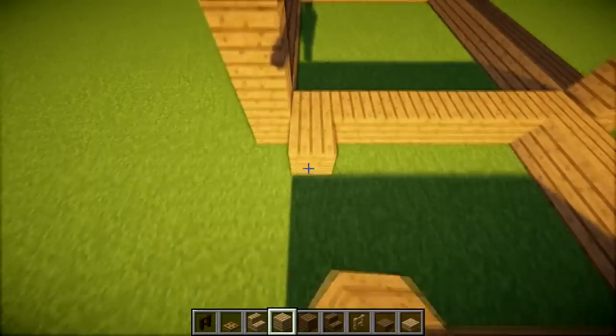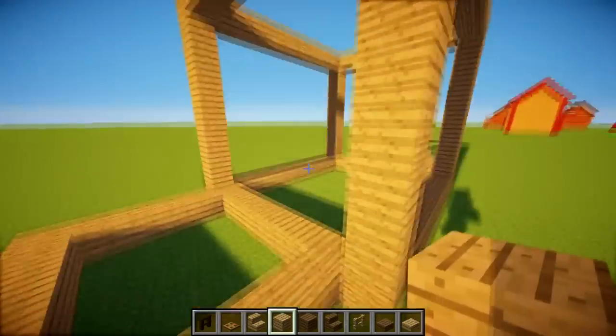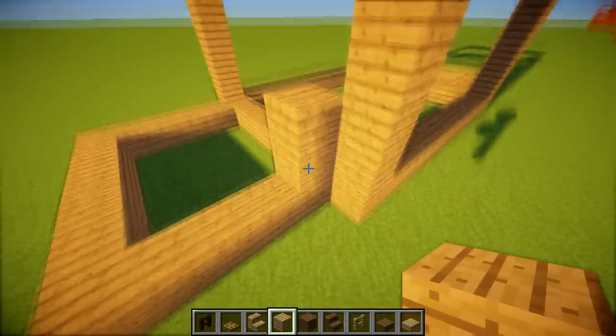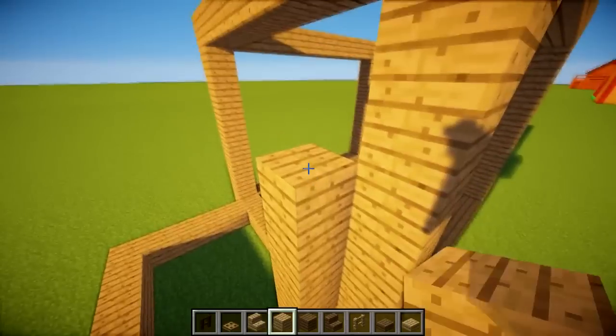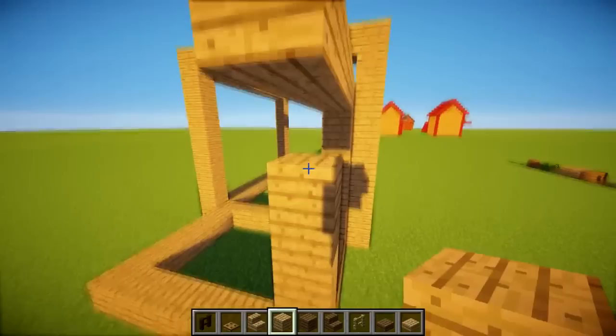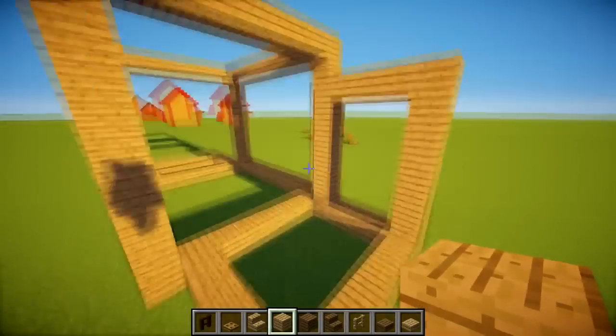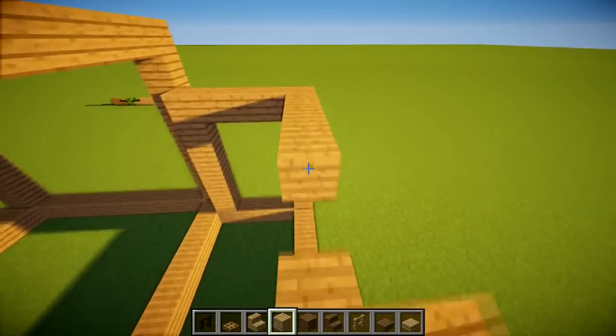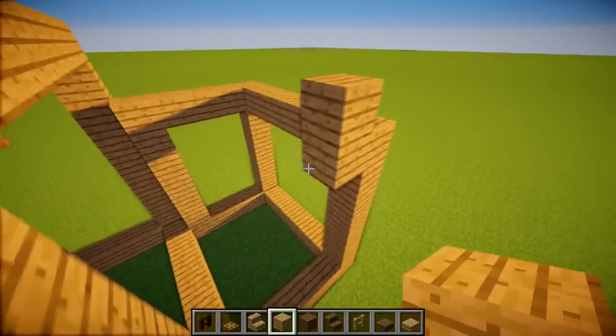I'm going to make this extension a little bit lower, because we're going to have a big roof on the main section and this one will sit lower — kind of like two little outhouses giving us extra rooms in the house. It'll work quite well I think.